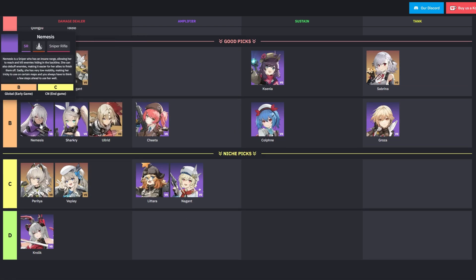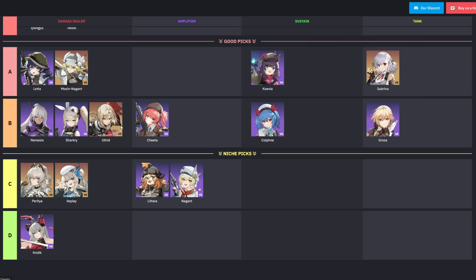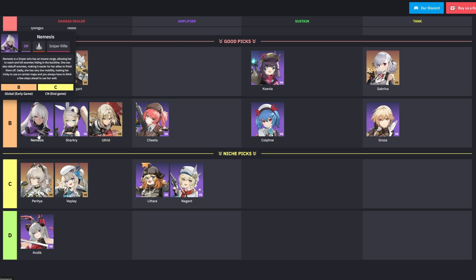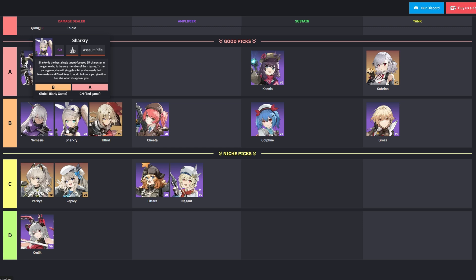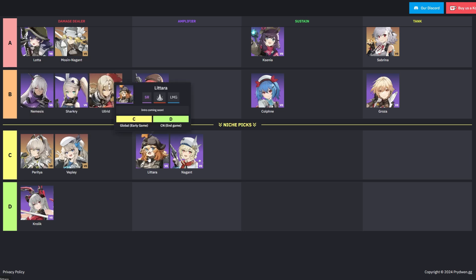In the B tier we have Nemesis, Sharkri, Ulrid, Cheetah, Kalfni, and Groza. These characters can perform well in specific situations but may require more investment or particular team compositions to shine. Nemesis, for example, excels at long range sniping and applying defense debuffs, while Sharkri specializes in single target burst damage.